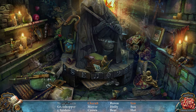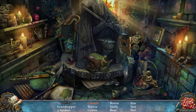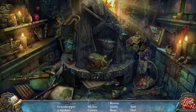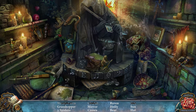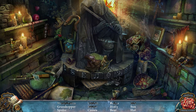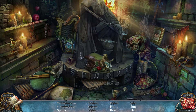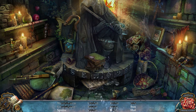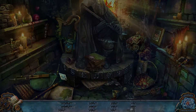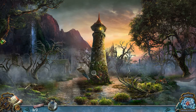Let's see — spiders. We have a saw here and an angel here. That should take care of most of our items. Grasshopper. I still need a crown, a holly, a bear, a hat, and the sun. There's the sun. Oh, and a spider — sun spider. I'll use a hint for the hat. And I found a saw.